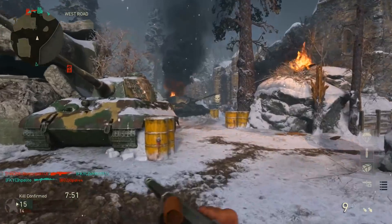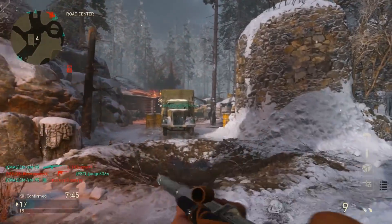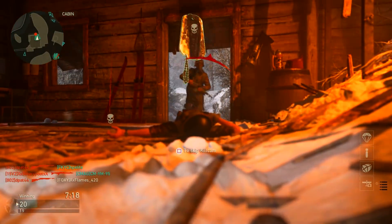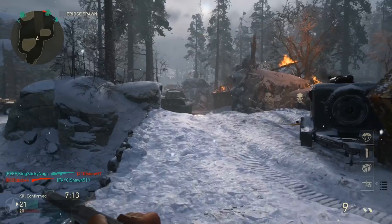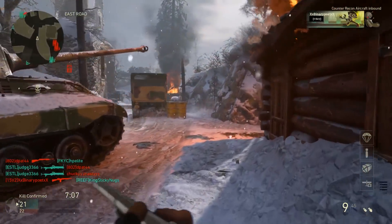We gotta hit something, man. This is a good lobby for this. We hit a nice little triple in the last game but we gotta hit something big in this one. How am I getting hit markers that close in the chest and in the stomach with this sniper rifle? Someone tell me why.